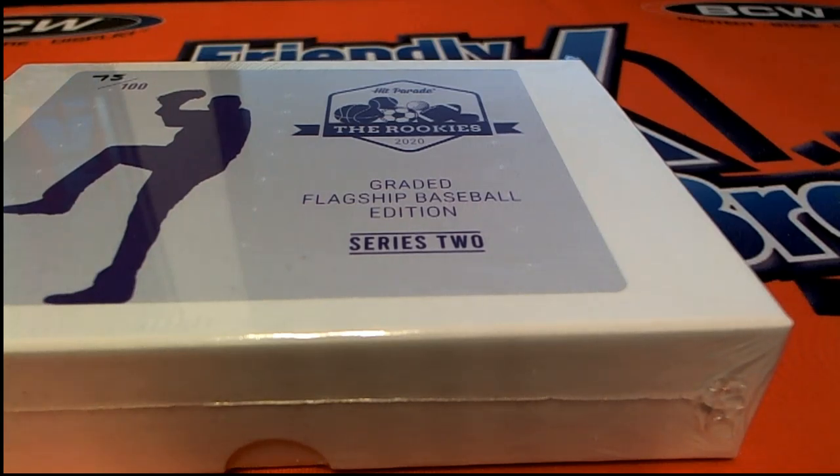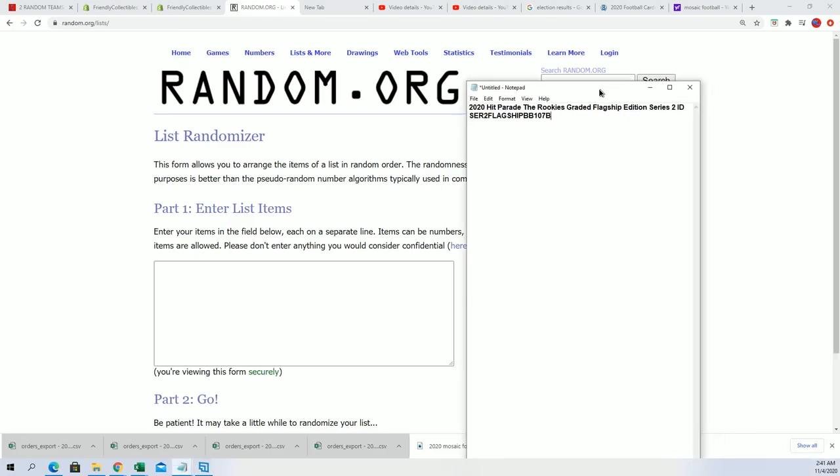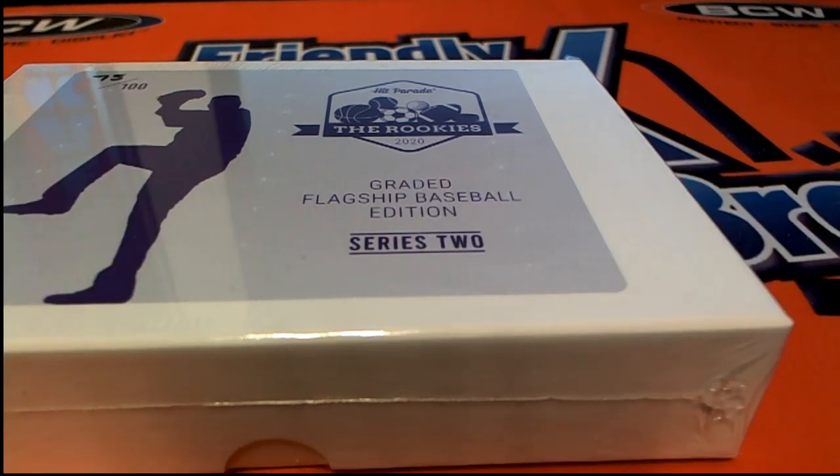This could be one of those breaks we're talking about months from now — you never know, it could be something huge in there. We're just gonna see what we can find. Usually we do a random to see who gets which team, but in this case it's a teams kind of break with one owner for all the spots. So good luck in the break with our one owner.